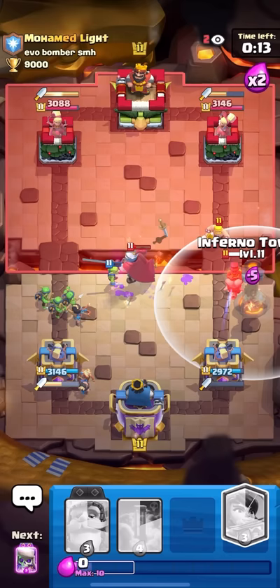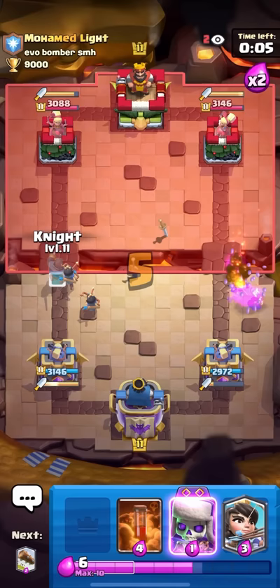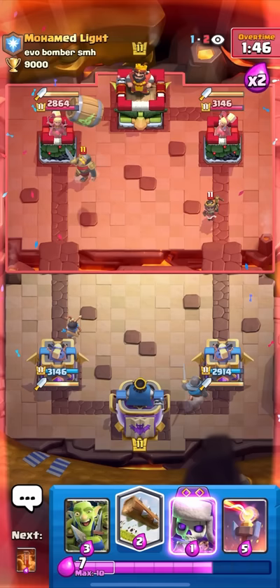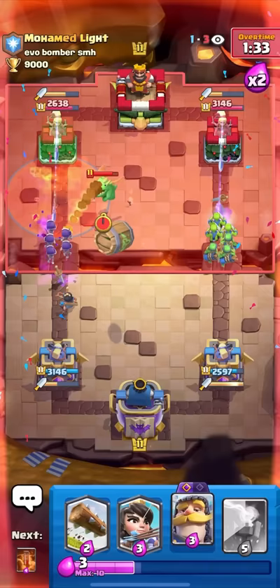I'll inferno tower over here so he can't get a good lightning — that's what he's trying to do, lightning both my princesses and the inferno tower. He goes baby dragon, nothing I can do. I'll poison on top of the baby dragon — my princesses will die but at least I get a free poison. He might lightning my tower. I'll princess in the back. If he catches any princess at the bridge I think I'm guaranteed to lose. I'll knight then goblin barrel — this is gonna be a spell cycle match because his defense is too good for me to ever hit the tower. I'll poison the tower since he went for the lightning — that just confirms it's a spell cycle game.